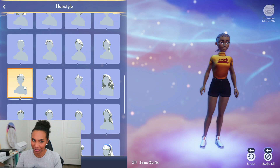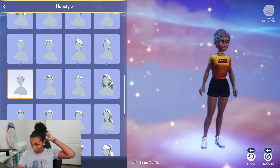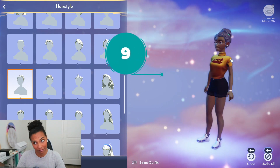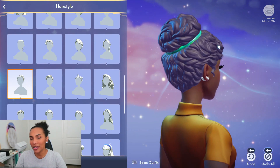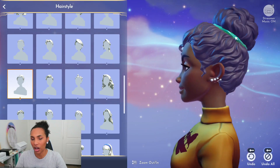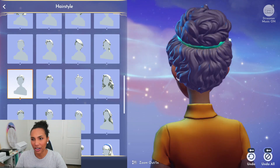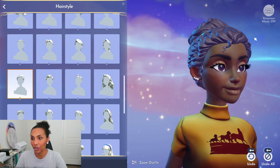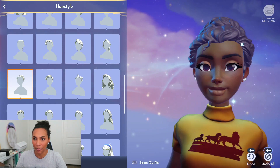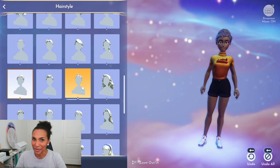The next hairstyle was the one I was wearing earlier — and it's the one I'm wearing right now in real life — just a curly bun. I'll zoom in so you can see the texture. I will say there's not really a lot of 4C representation; some of these hairstyles have a looser curl pattern. I'd love to see a little bit tighter curl pattern. But I am happy with this bun, because this is how I wear my hair.